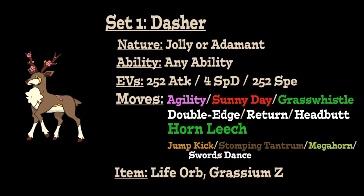In addition to our Normal STAB, we're going to run Horn Leech as our Grass-type STAB attack. For the last move, we can run Jump Kick, Stomping Tantrum, or Megahorn for additional coverage, or Swords Dance to give this Pokémon a way to boost its physical Attack stat and make it an even more powerful offensive threat — in addition to the Speed boosts from Agility, Sunny Day, or Grass Whistle.